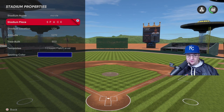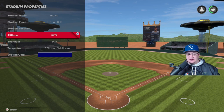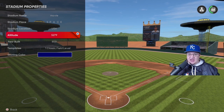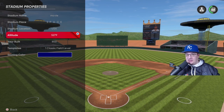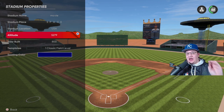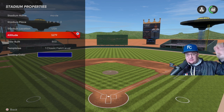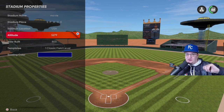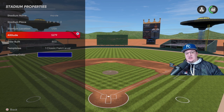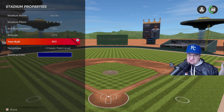Let's explain the stadium properties. I named my stadium Movie Space, set the location to USA, and the altitude to 5279 — the max altitude is 5280, so I went one under that. Altitude really matters in MLB The Show 21, just like Coors Field — it keeps the ball up in the air longer. Playing at my stadium I really notice it: line drives just keep floating and floating. I set the build year to 800 just for fun.